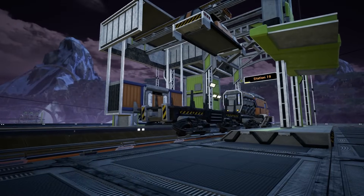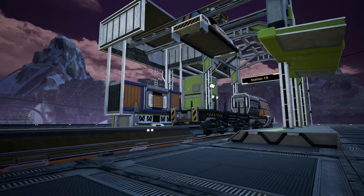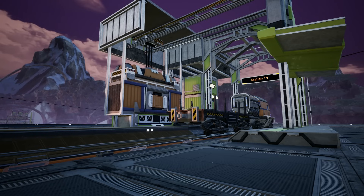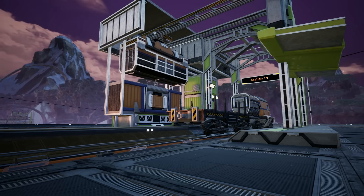When entering the station, the wagons which are aligned with the cargo terminal will load or unload their contents. They will only do that when the train has come to a full stop, not while driving through, and only when the train went to the station by itself.